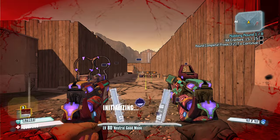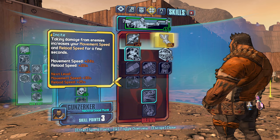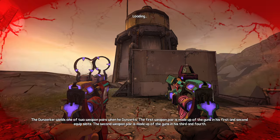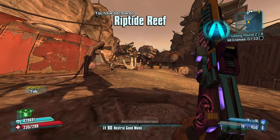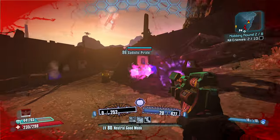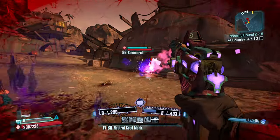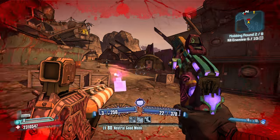I definitely have problems with which guns are supposed to be equipped and which ones are not. Asbestos is strong — let's take it and we're moving on. Let's keep up the damage with the Orphan Maker. This is the way Borderlands is meant to be played right here — this is actually peak strength Borderlands 2.